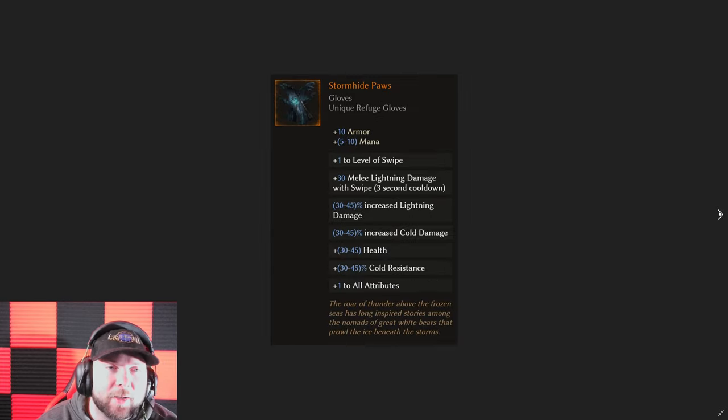We got the Storm Hide Paws — another big one, similar to Riverbend Grasp. This is one you'd use for swipe and it has a lot of powerful things especially early on, but then it kind of falls off. The fact that you get increased lightning damage, so much flat health, plus one level to swipe, and all attributes — it covers cold resistance. Now you can add more things to it. With that amount of health, the plus one to skill, and plus one to attributes, those passive bonuses make it very powerful. I'm excited for this one, especially using it on the druid or the new werebear.